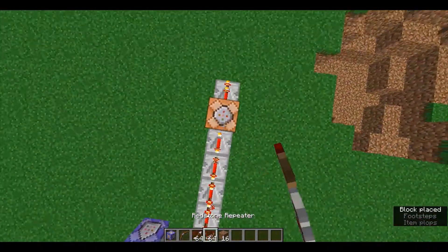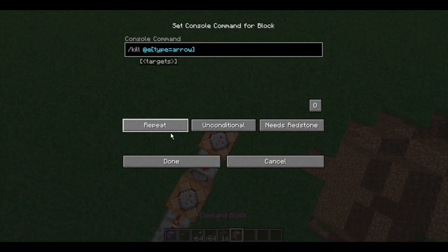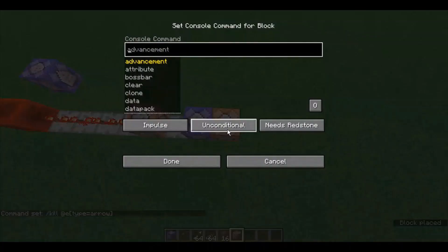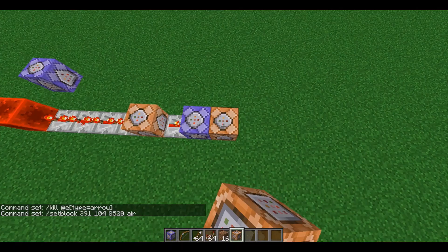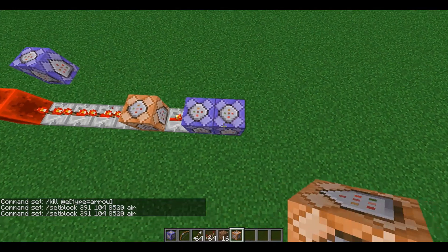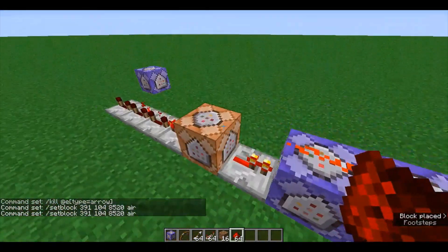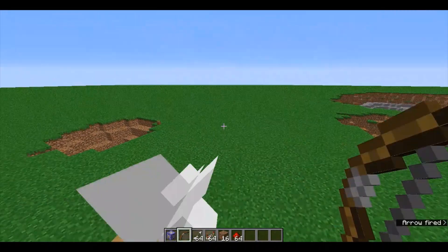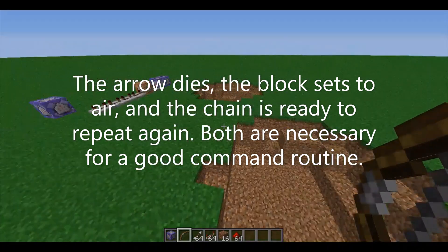You can fix this pretty easily by doing another command block with kill all entities type equals arrow. I'll set this to repeat so that it runs continuously in case somebody keeps shooting arrows. And then I'll also put a command block here: set block at the coordinates of the current redstone block to air, so this will completely reset the chain. Get some redstone on top of this so that both get triggered. Now shoot it — the arrow has disappeared and been killed, and the block is gone too.